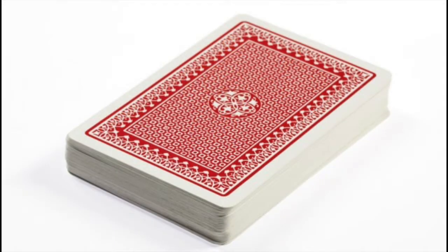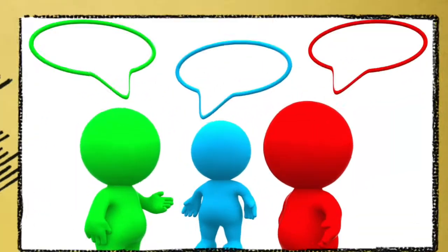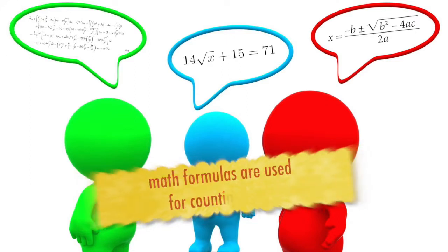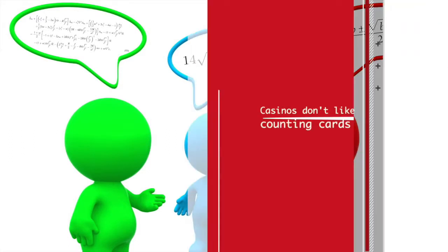Casinos used to use only one deck of cards for playing blackjack. This caused a problem for them because people started counting cards. Card counting is when a person is able to keep track of approximately how many high cards and low cards are left in a deck as a game is being played. They use simple math formulas to help increase their odds of winning. Card counting is not technically illegal and it doesn't break any casino rules, but casinos really don't like it.